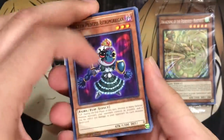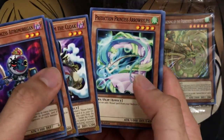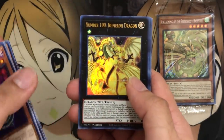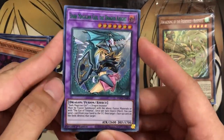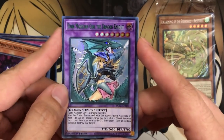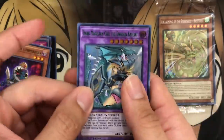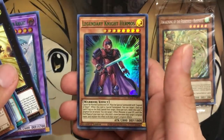We've got more Prediction Princess support, Train support, Blackwing Steam the Cloak, Roulette Spider — and at different spots for the foils too. We have Number 100 Numeron Dragon, which is definitely a good reprint. And that is what I wanted to pull — the new alternate art of Dark Magician Girl the Dragon Knight! You can get blue, purple, or green foiling; the green foiling mixed with Timaeus being a green dragon works very nicely. Our final foil is Legendary Knight Hermos.